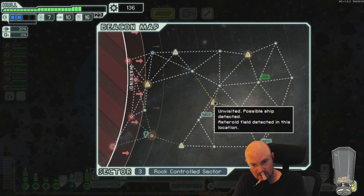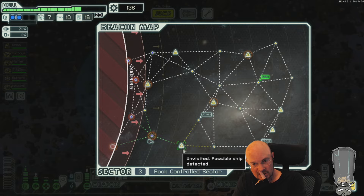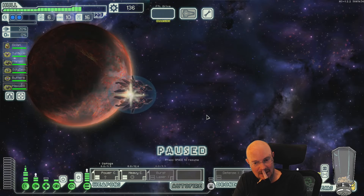One, two, three, four, five, six, seven — I can check those stores. Might not even need to check this store if we get the hacking from here though. Our goal is just hacking. Just hacking and we're in good shape.